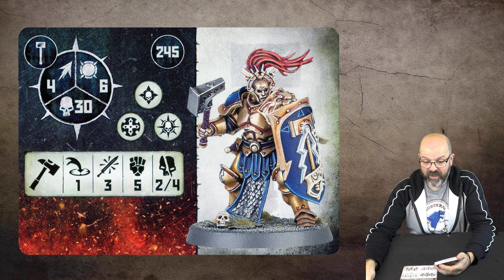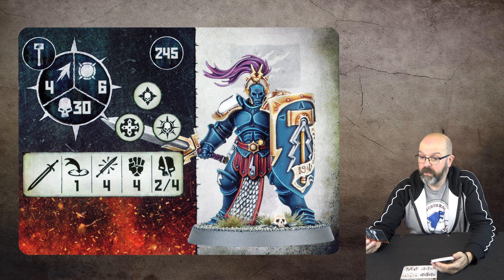This is the Liberator Prime with a sword — same 245 points, just one extra attack. Lovely color. This one is a Liberator with twin hammers, so he gets three attacks at strength five. He's probably one I'd more likely take. He's only got toughness five but toughness five versus toughness six doesn't really matter.